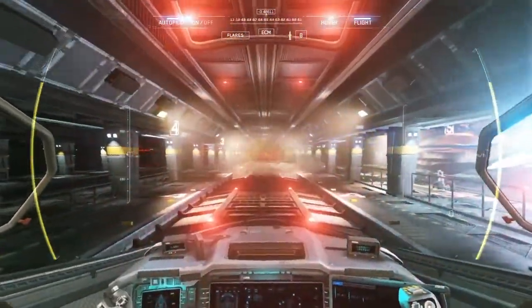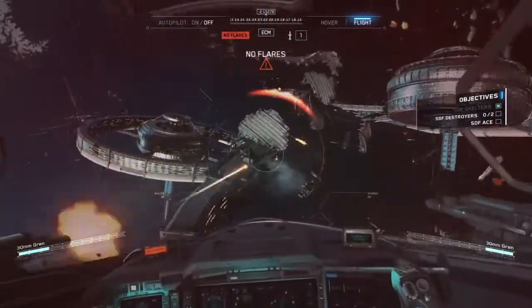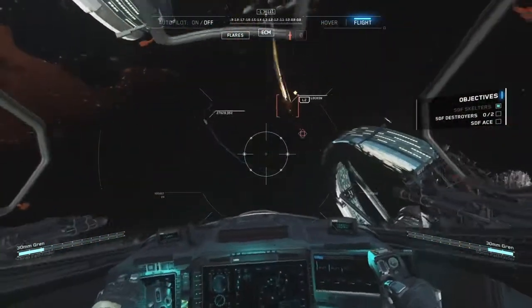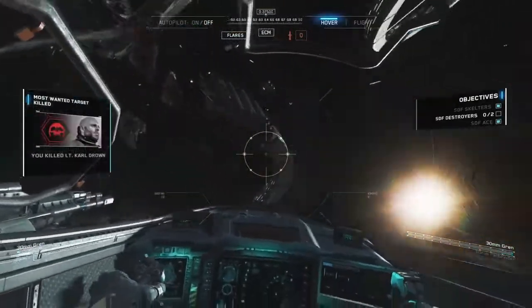You're going to blast off into outer space like so. Once you're out here, you're going to take out all their pilots — like that guy there. There's a couple of them but no big deal, just lock onto them and blow them up. Then you're going to take out their ace pilot right here — boom, thank you very much.